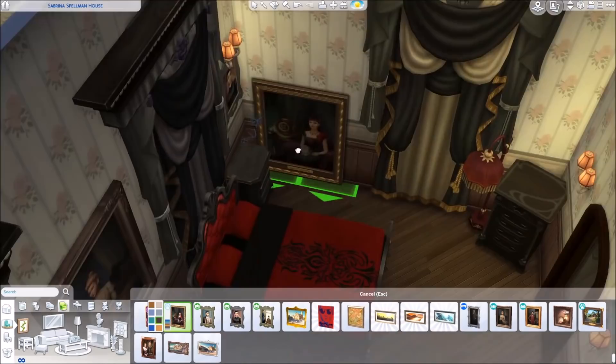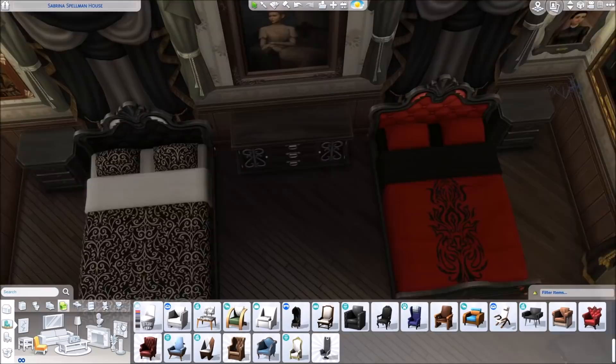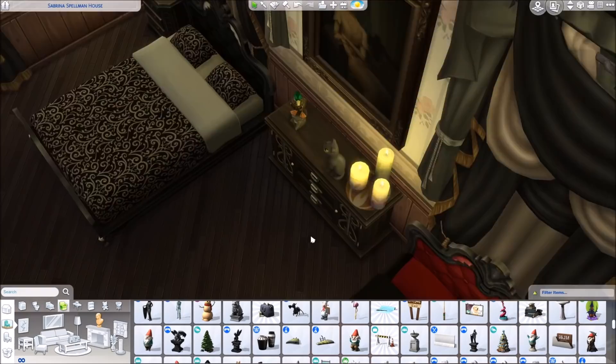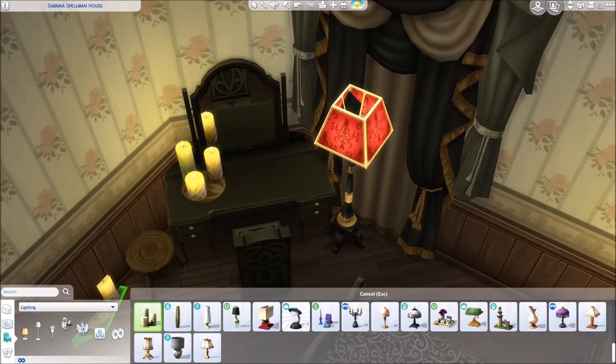We use lots and lots of clutter and knickknacks, lots of candles, indirect lighting. I never wanted to use any ceiling lights because those are too broad sometimes. So we use lots of wall sconces and candles and little floor lamps.